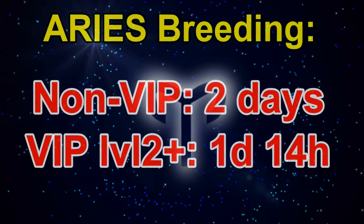The breeding time for the legendary Ares is the same as all other legendary dragons: two days normally, reduced to one day and 14 hours with VIP level 2 or above active. So you'll know instantly whether you've managed to breed it or not.